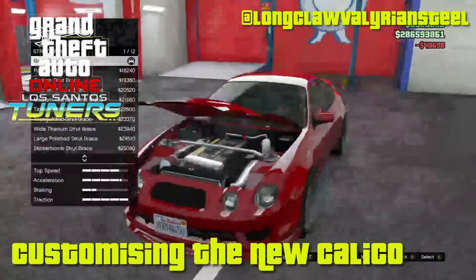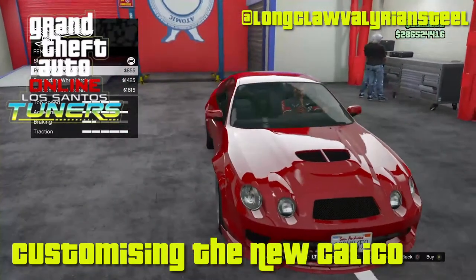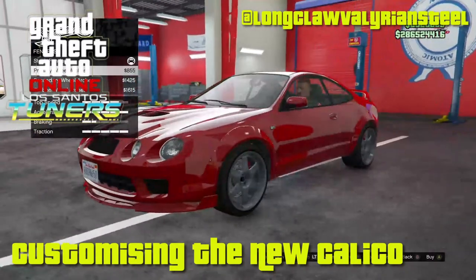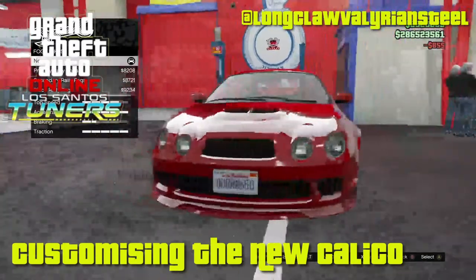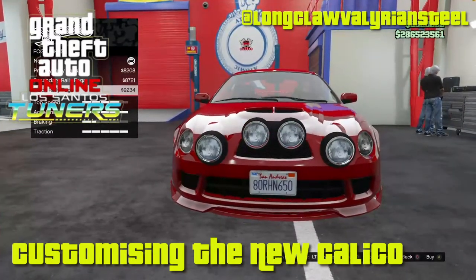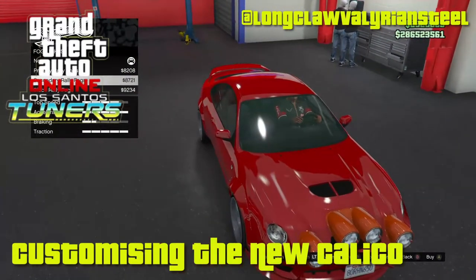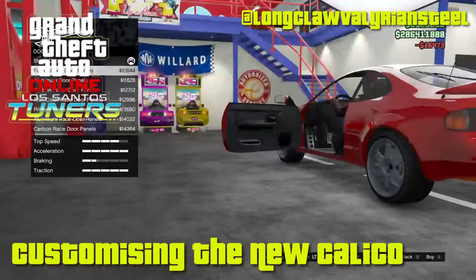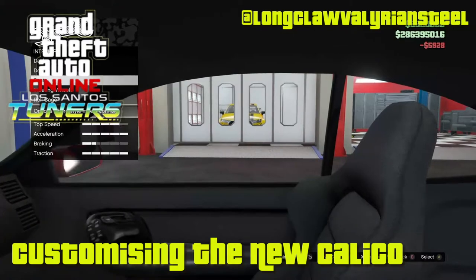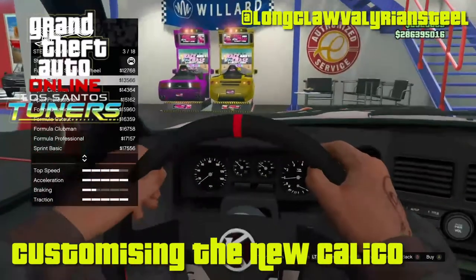Under the bonnet there is so much magic. The 2.0 inline turbocharged engine is where all that good stuff comes from, and it's an all-wheel drive setup as well. The speed and acceleration potential for this vehicle is simply off the chart. It's not dissimilar to the Sultan Classic in terms of its genetics, but what makes the real difference is that at its stock level this would best most of the competition in its own class.